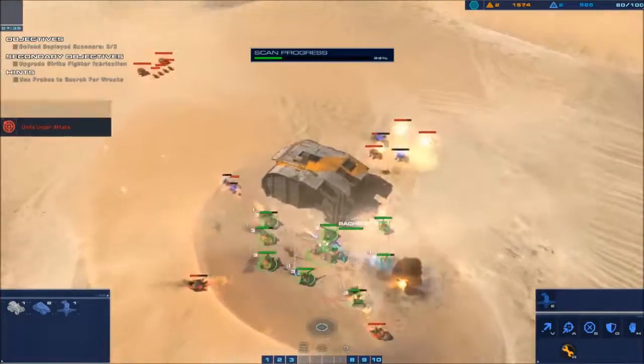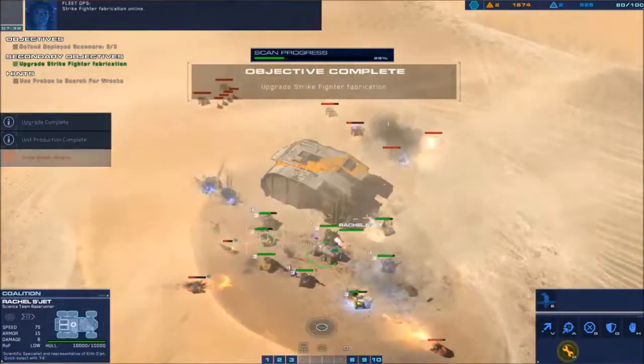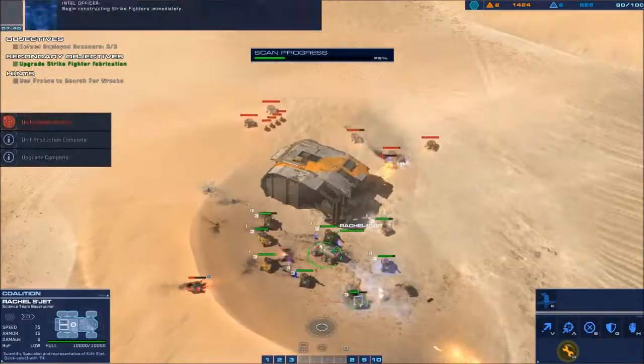It looks like we lost an AAV — that's not good. Admittedly, this is a lot of units that came down at once. You might need to micro Rachel's healing ability.